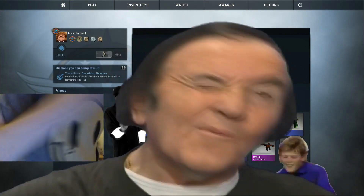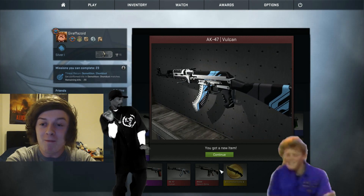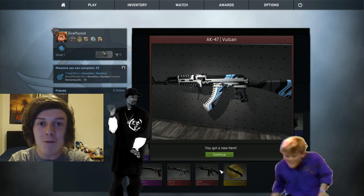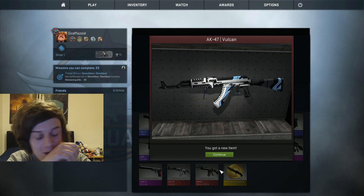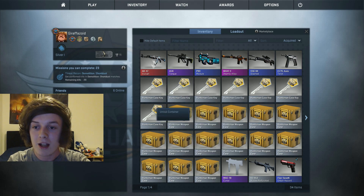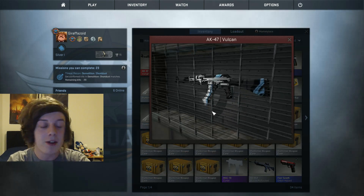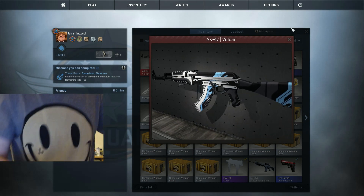Yes! Yes! I got a Vulcan — an AK-47 Vulcan! It looks beautiful: red, blue, black — it's the best gun. I wanted this gun, it's so beautiful. What quality is it? It's Field-Tested, same as before. Oh guys, yes — I got a Vulcan!